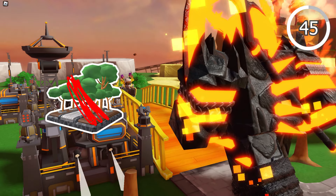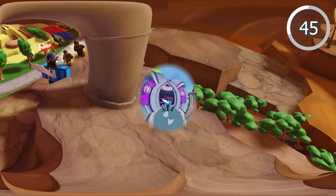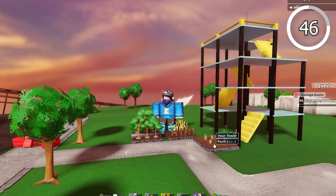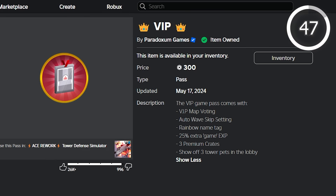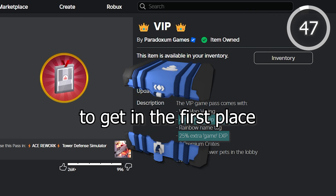When using farms, remember to sell them on the last waves. On easier modes you can be lazy, but on Hardcore it can make a difference. If you have DJ, place farms close to where you plan to place DJ so you get that extra discount later on. I recommend only buying VIP if you want the EXP bonus and the ability to auto-skip waves, as premium crates aren't that hard to get in the first place.